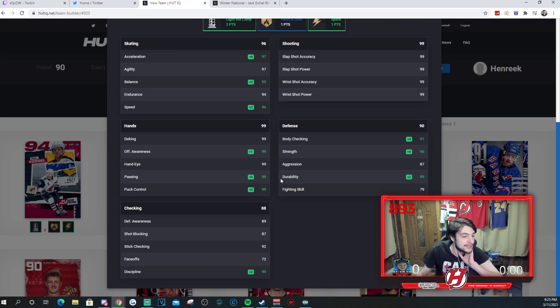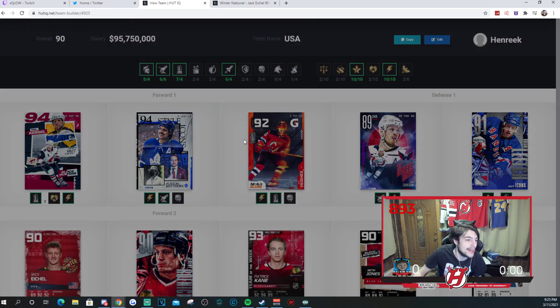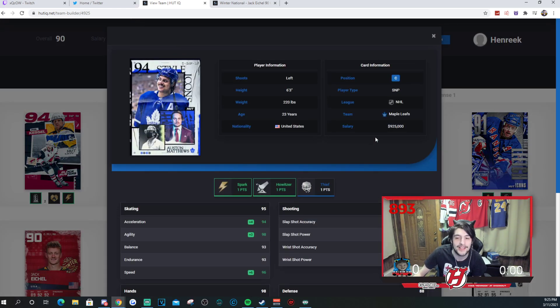His checking is okay, shot blocking is fine. This card is really really underrated in my opinion. The 94 Phil Kessel — you don't even need to get the 94, if you get the 93 that would be good enough as well. But this Kessel is really really underrated, I really do think so, and I think you guys would love using this card for Team USA. Next up, 94 Auston Matthews — you guys already know this card is absolutely insane. I've made a player review on this already on my channel.